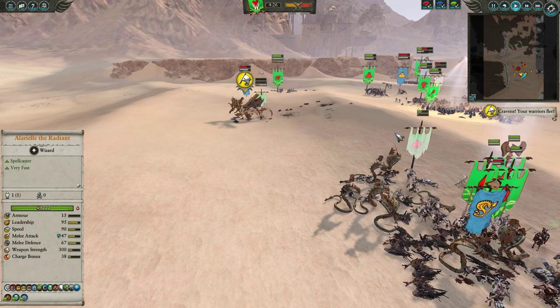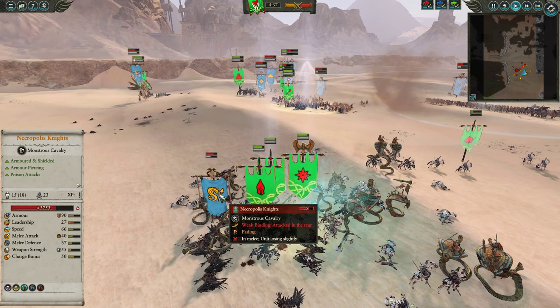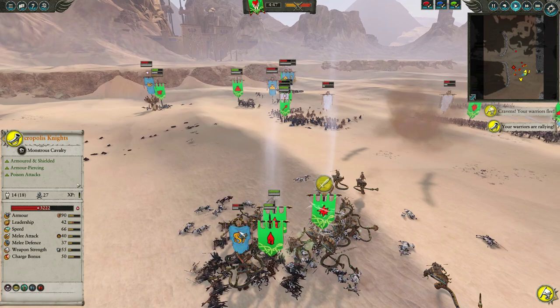Unfortunately the Eagle Claw Bolt Thrower is not going to last — they're just going to run off the field. We've got this pit fight going: the Leering Reavers are holding their own alongside Alarielle and the Nobles. The Nobles are going to do work — Necropolis Knights without anti-large aren't going to hold up all that well against Nobles with their great melee defense and anti-large of 35. Alarielle's no pushover either. And you can see the Keepers of the Flame holding strong on the front line.